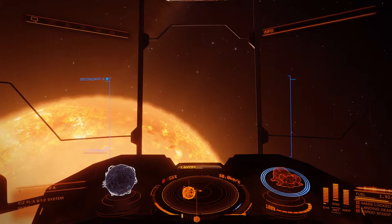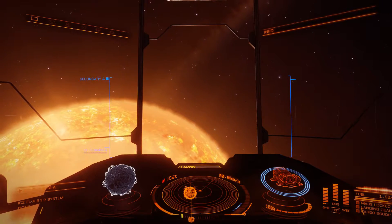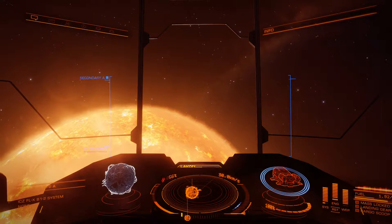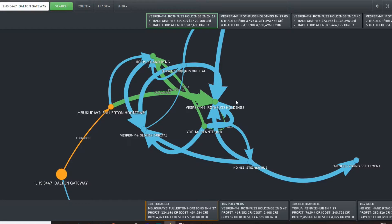Today I want to explore free trading a little bit. We're going to use several tools in order to accomplish that, starting with the Elite Trade Net or ETN.io. This is how the tool looks when you first boot it up — a little bit confusing, but that is going to change in just a second.